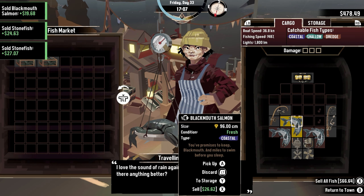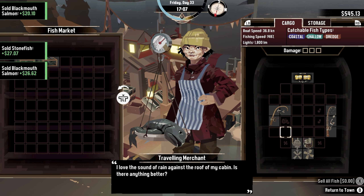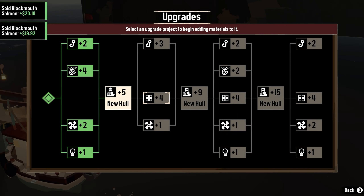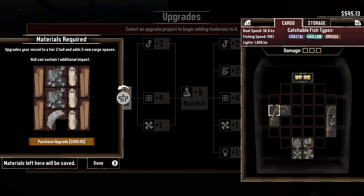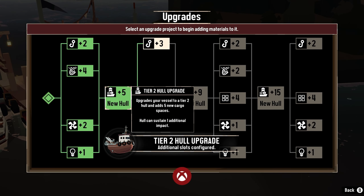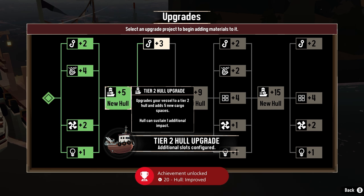When arriving in Gale Cliffs, I've been just snatching up all the material I can get. It's an all-you-can-carry buffet over here. So soon, I was able to collect enough material to upgrade my ship hold to a tier 2, which gave me the achievement, Hole Improved.